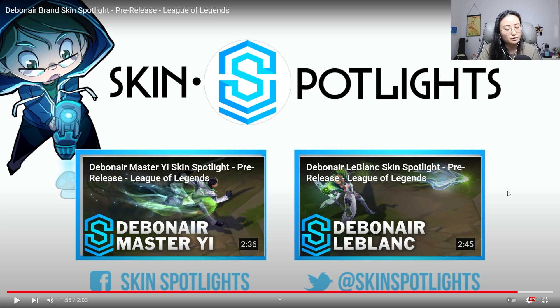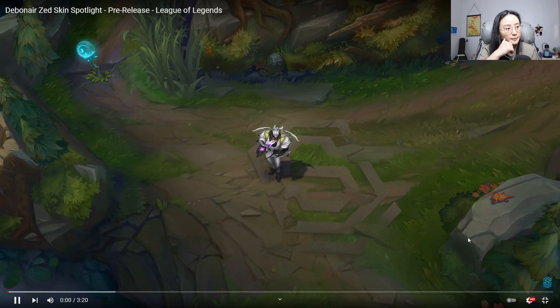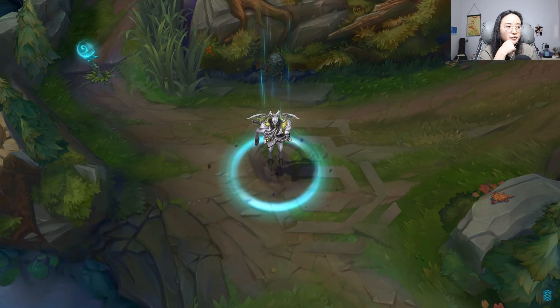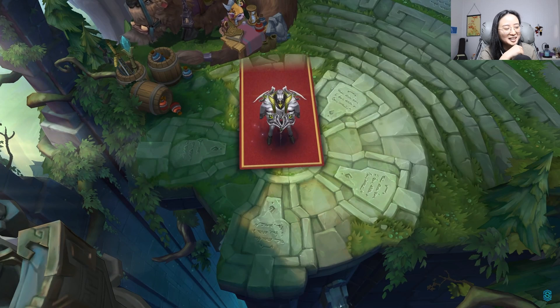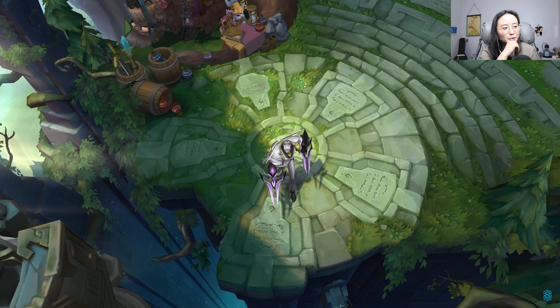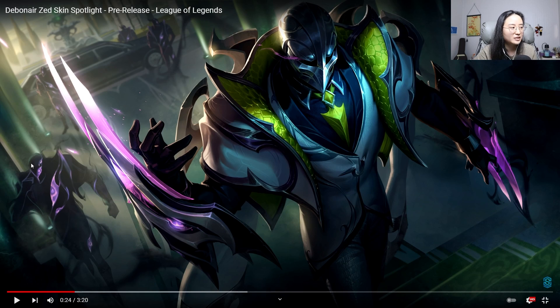We're not looking at the voice lines today, just the actual skin. Debonair Zed skin spotlight pre-release — already looking different from all the others. We have the purple showing here as well as a green that actually looks more like neon yellow. Let's see the recall. Nice red carpet appearance — when he was recalling that almost looked like Crime City Nightmare. Look at the shadows — that's a pretty cool splash. I like it. The green tie, the snaky patterns.